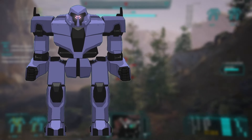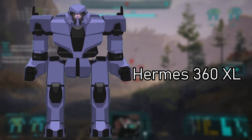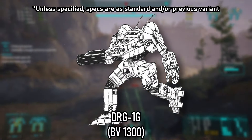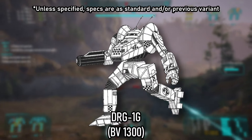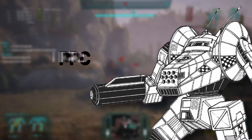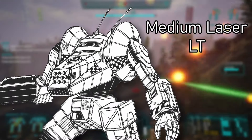It looks exactly like the Dragon, so we're going straight to the variants. The Grand Dragon gains the extended torso twist quirk because they changed the chassis to the newer Nickvarn Type 5866SH.